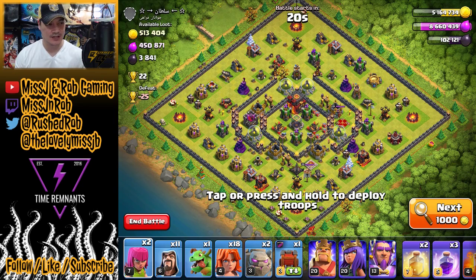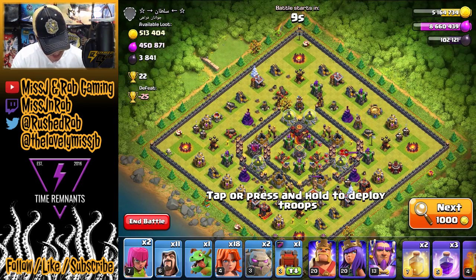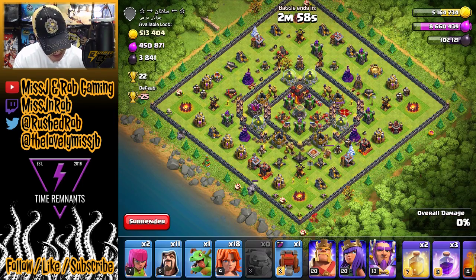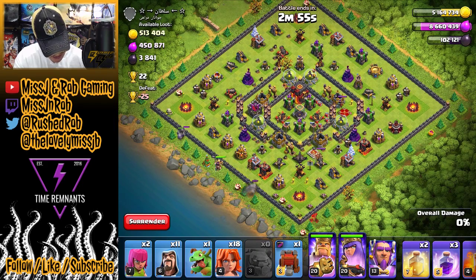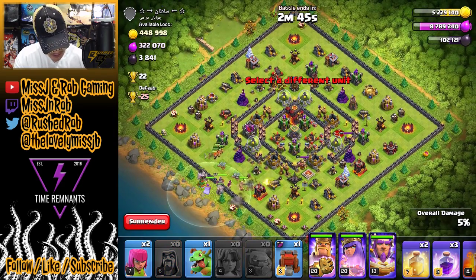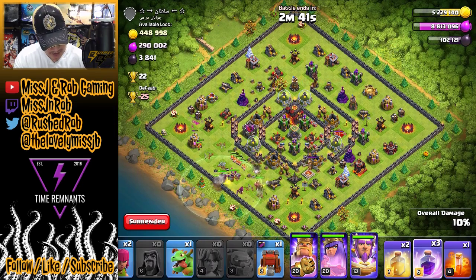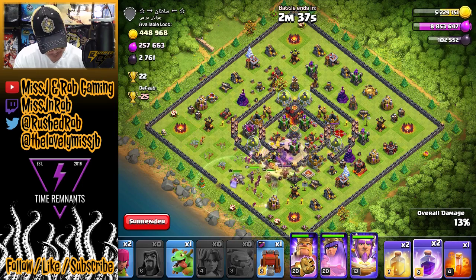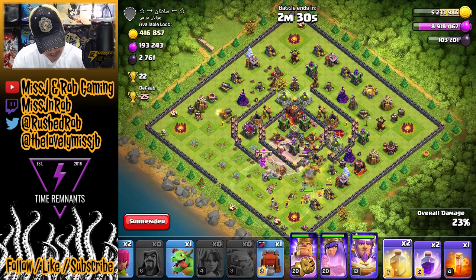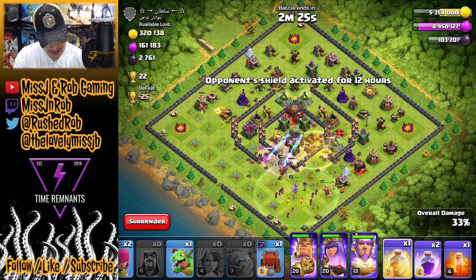Here we go guys, another dead base — it's got 513,000 gold, 450,000 elixir, and 3,800 dark elixir, and we are just gonna get it all. We're gonna send in the Golems spaced out, send in some hero action, get those Valkyries in there, sprinkle in a few wizards, and then let the Valkyries just do what they do and destroy everything. Once they get closer to the core, I'll pop that rage spell on them and drop some heals when they get closer to splash damage.